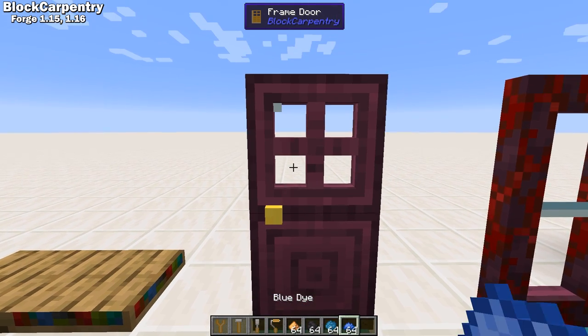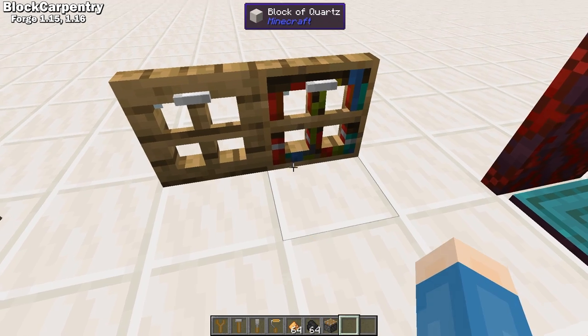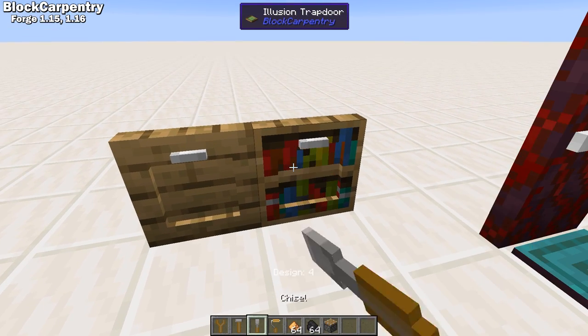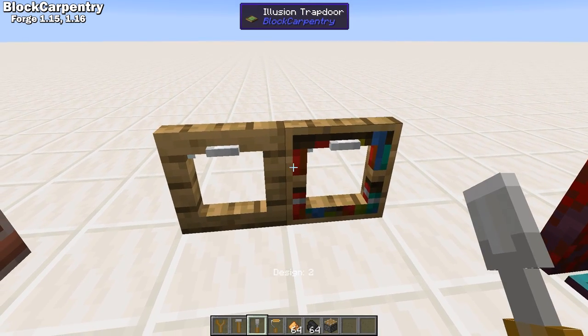You can also dye any glass options with vanilla dyes. This mod is absolutely amazing and offers a ton of opportunities to customize your builds way beyond what vanilla Minecraft offers.